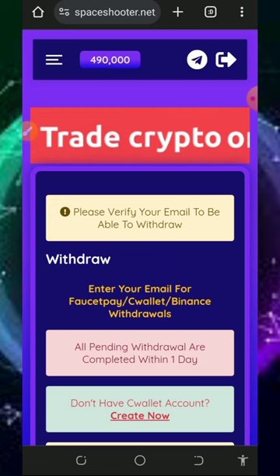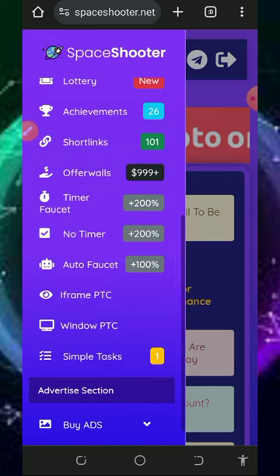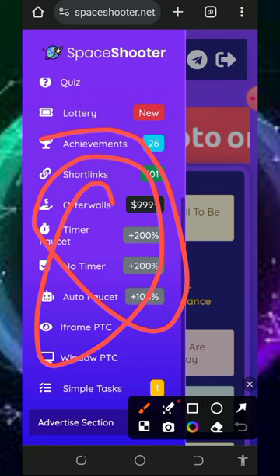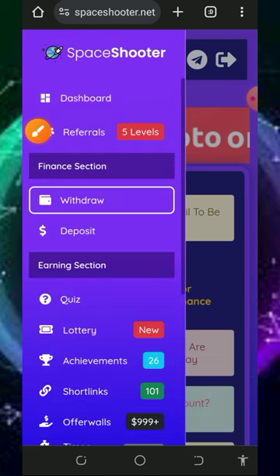You can start claiming by visiting all the earning tabs on the screen. Just visit each tab, claim all the points, and then you can place a withdrawal to your CWallet account.